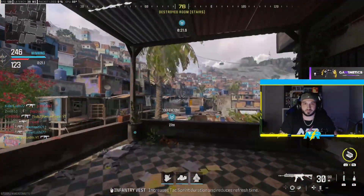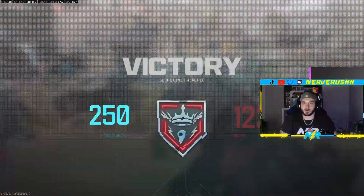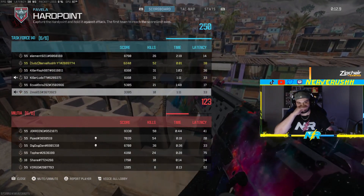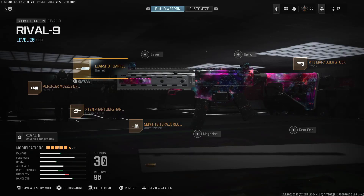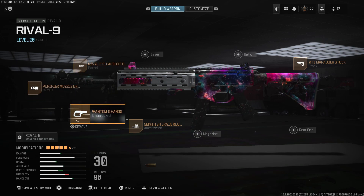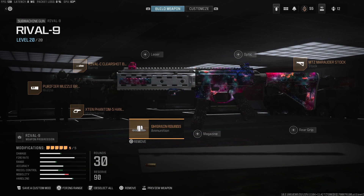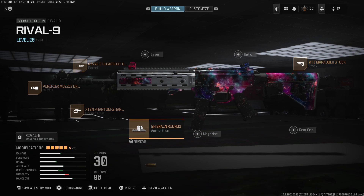All right, this is the Rival 9 class that all the pros are using currently. You've got the Rival-C ClearShot barrel, the Purifier muzzle, the X10 Phantom 5 hand stop, 9mm high grain rounds, and the MTZ Marauder stock. Give this gun a try — let me know what you guys think down in the comments. The only thing I dislike about this gun is it shoots so fast you run out of ammo.